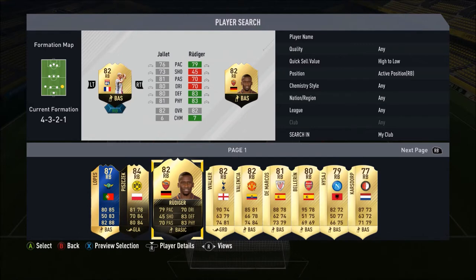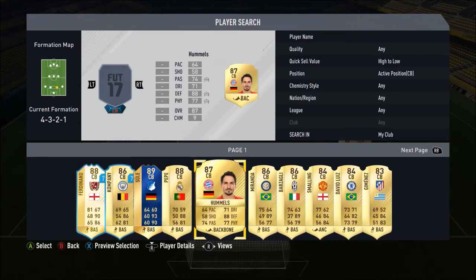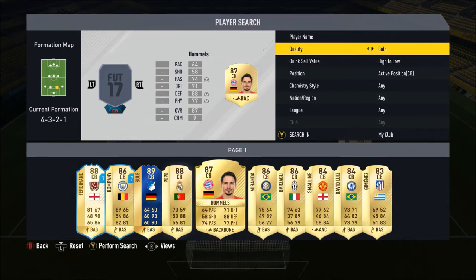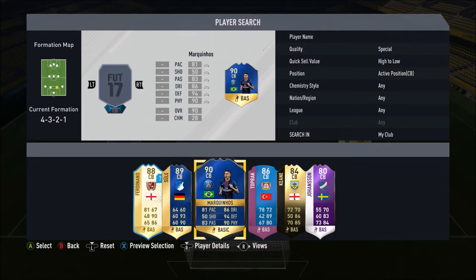Right back we go for Jale's Informed — 76 pace, 73 shooting, 81 passing, 80 dribbling, 80 defending and 81 physical, which isn't a bad looking card. The first centre back, we flip the spectrum and go all the way around — we go for the 90-rated Marquinhos: 81 pace, 86 dribbling, 94 defending, 83 passing and 90 physical, which is ridiculous.